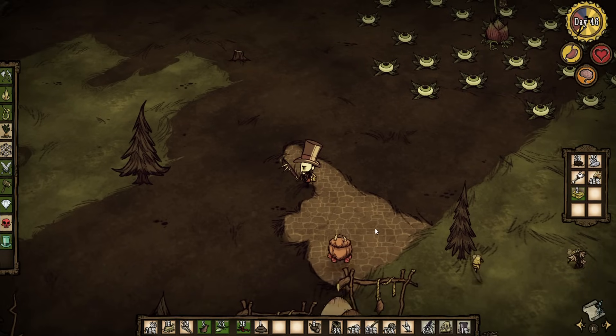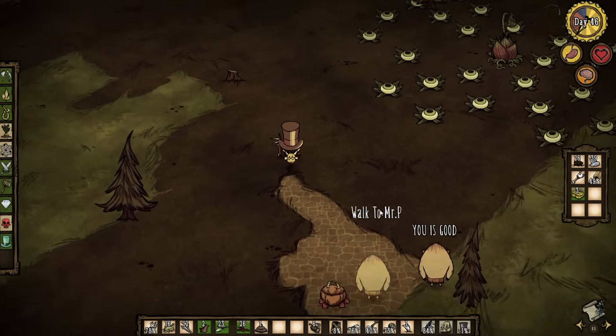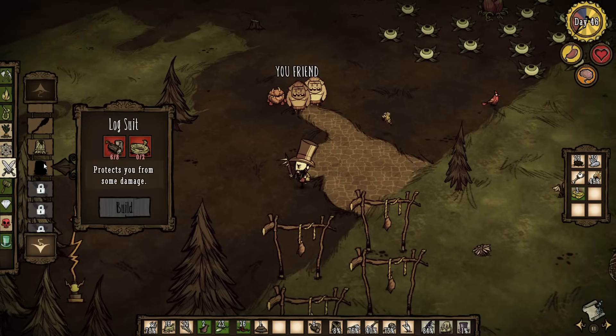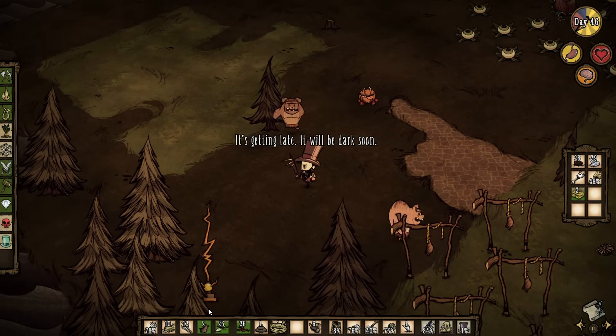I also worked on creating a road here. I could do it many different ways — I'm trying to make it so I can just walk straight up and down, so it's going to end up requiring more road in the long run. I should probably also make another log suit. Let me do that before we do anything. Need some ropes — we're fine. Need two of these and some logs.